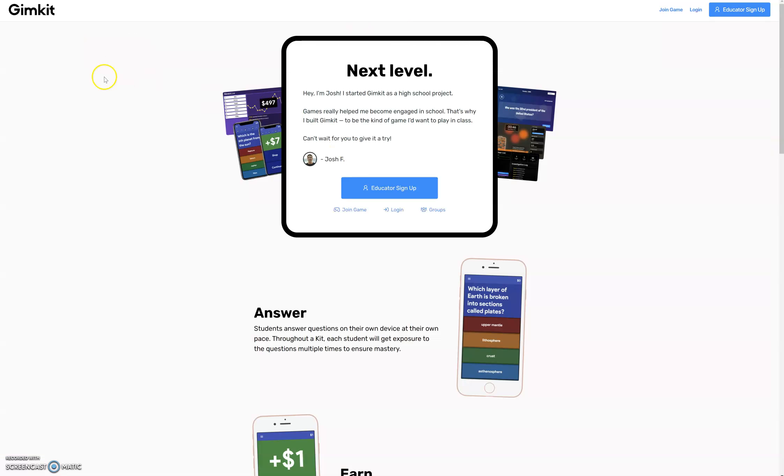My next tool is Gimkit — gimkit.com — it brings gaming into your curriculum area. You can register for a free account with your educator email. It links with your Google school account and will also link with Google Classroom, where you can import your classes.